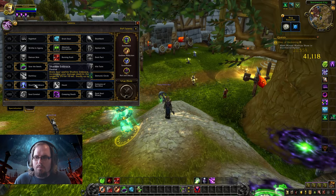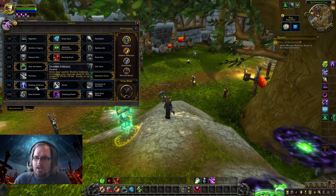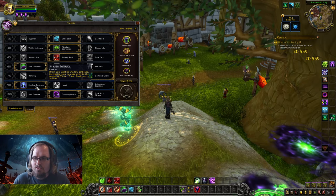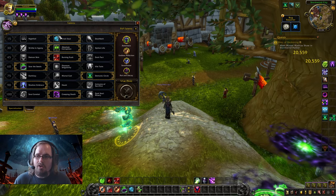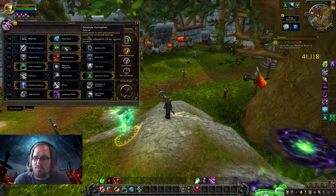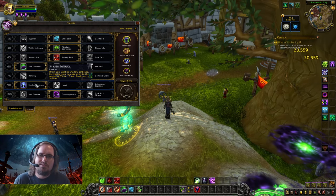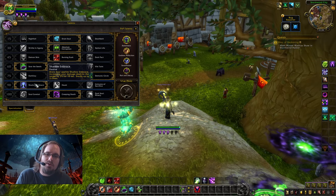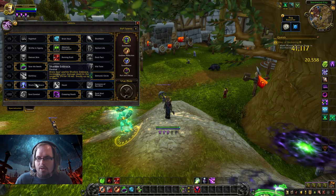Next we have Shadow Embrace: Drain Soul, which replaced our Shadow Bolt, now applies Shadow Embrace, increasing your damage dealt to the target by 3% for 10 seconds, stacking up to 3 times. Combined with Drain Soul's 100% increased damage against enemies below 20% health, Shadow Embrace adds up to 9% additional damage, letting us really finish off opponents effectively.